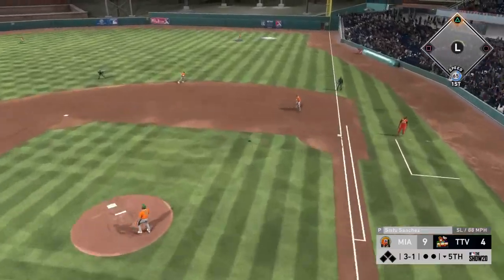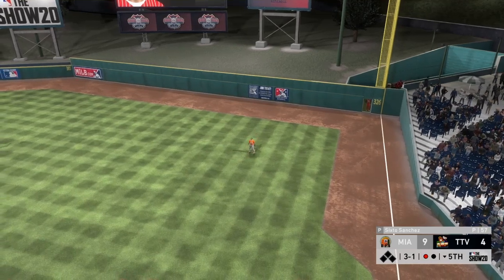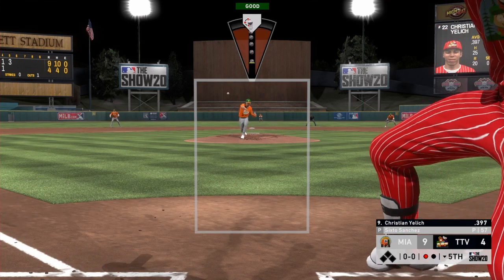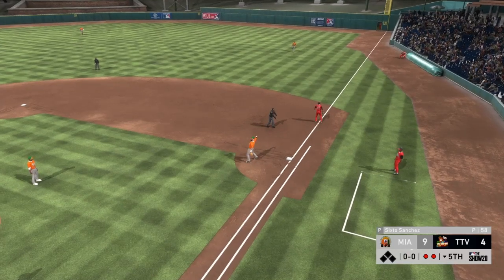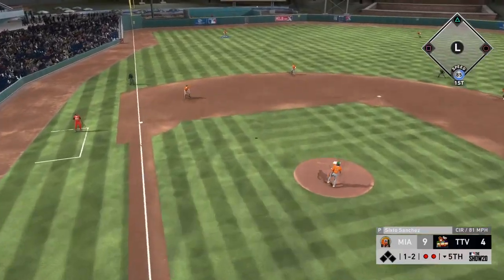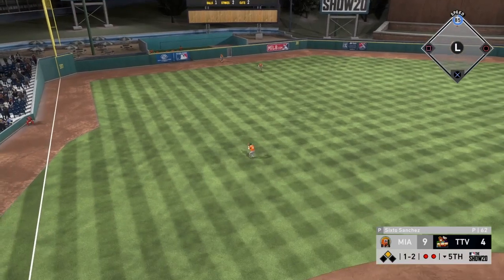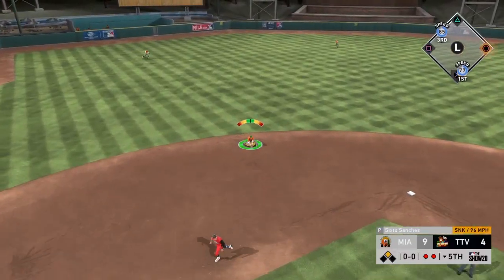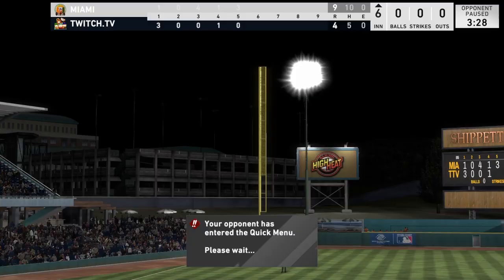Bottom of the fifth — Correa at 3-1 — we try a slider middle in, it goes over the plate but my opponent is late on it, probably not expecting slider there. Routine fly out to right. One out. Yellis up — sinker low and away stays over the middle but 6-0 is there playing footsies with the ball, recovers for an easy out. Next batter drives it the other way — Springer doesn't quite get to it, but we get Springer to ground out on the very next pitch. Shutdown inning after a three-run inning.